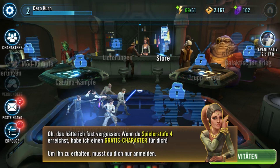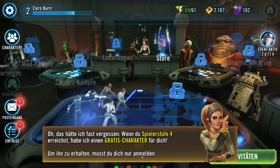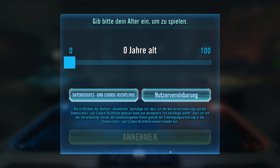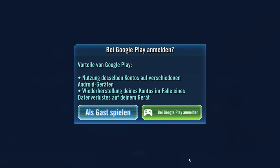Oh, das hätte ich fast vergessen. Wenn du Spielerstufe 4 erreichst, habe ich einen Gratis-Charakter für dich – um ihn zu erhalten, musst du dich nur anmelden. Das werden wir tun. Wir geben unser Alter an, um zu spielen – wir sind gefühlte 100 Jahre alt. Die Leute, die regelmäßig meine Let's Plays schauen, wissen natürlich, wie alt ich bin. Wir melden uns nicht mit Google Play an, wir spielen als Gast.